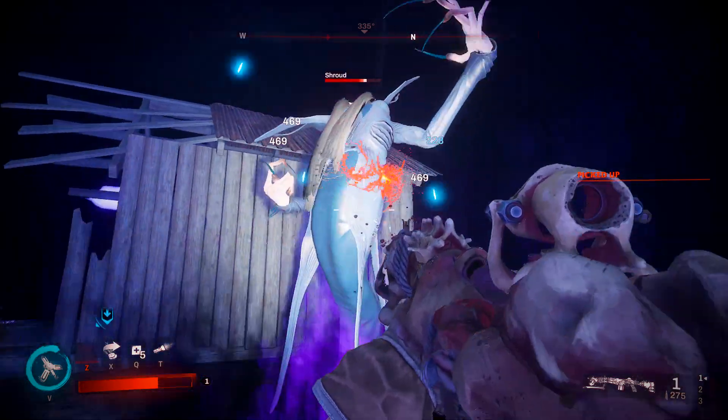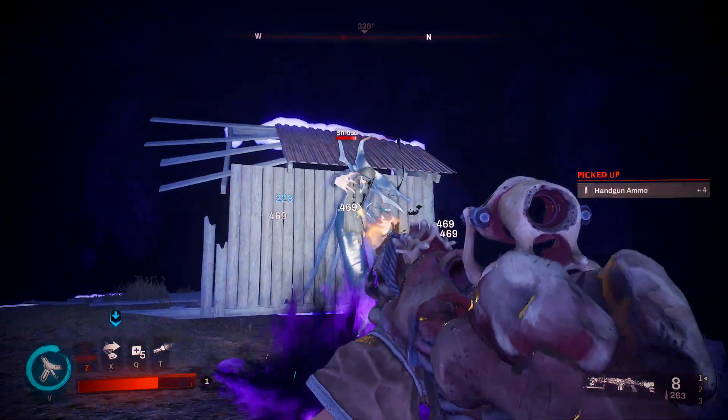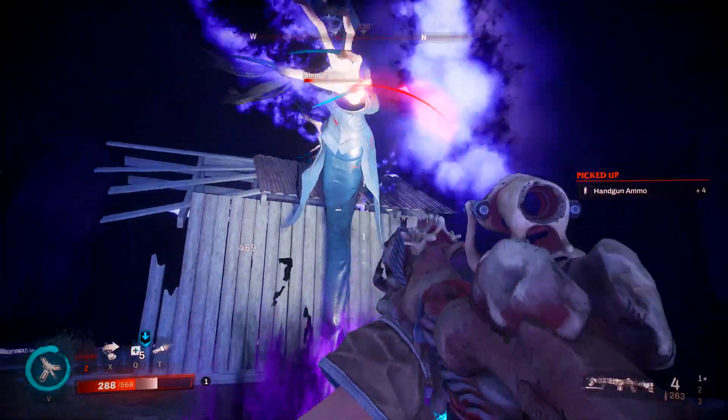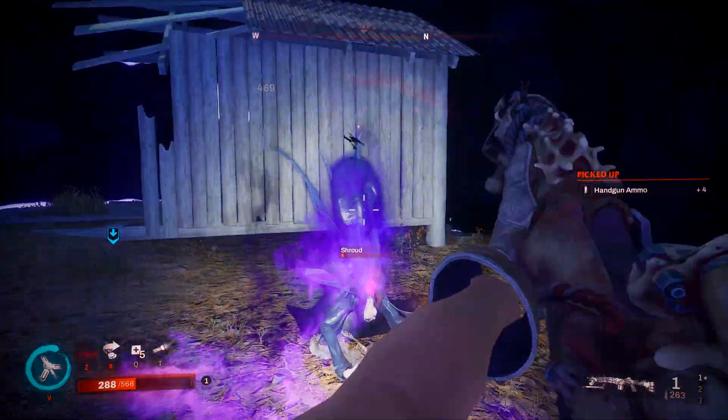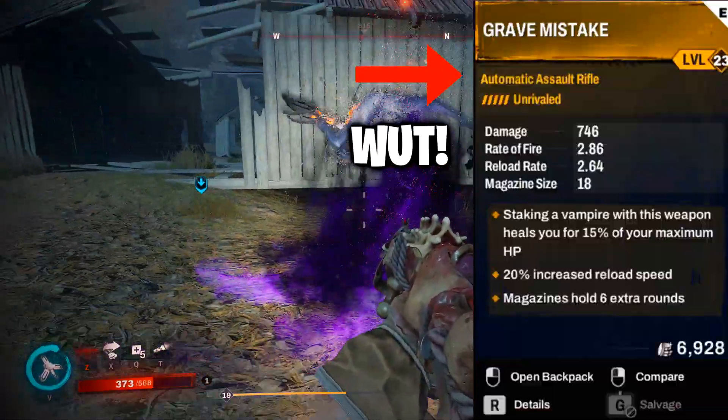As far as I know from what I've experienced, the first stat on an unrivaled weapon is locked to that weapon. The other two are just random RNG, as far as I know.